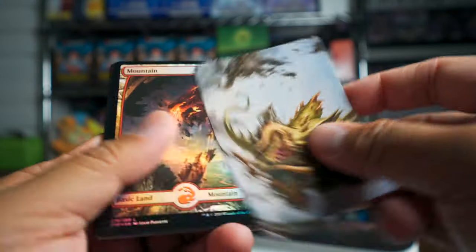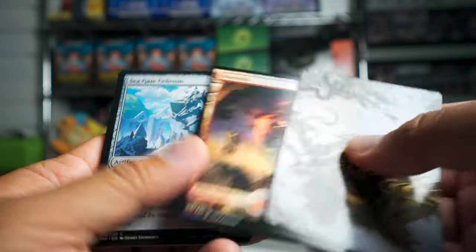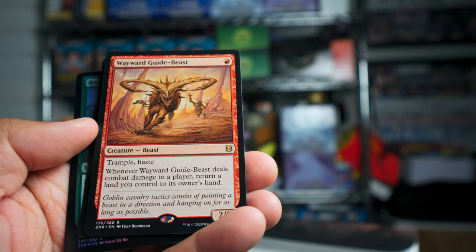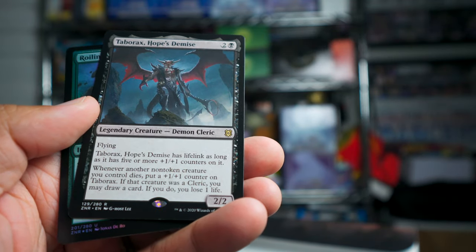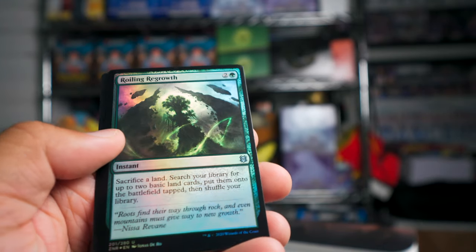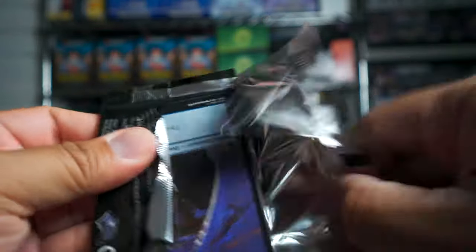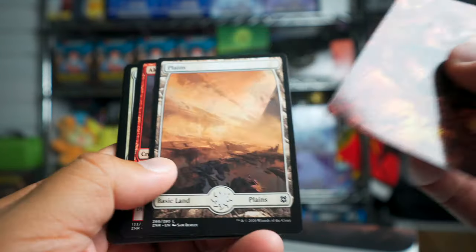Ooh, kind of scary looking art. We got a foil mountain — nice. Here's a rare Wayward Guide-Beast. Another rare — Tabarrax Hope's Demise — and a Roiling Regrowth foil. Still no mythics, so I'm a little like, where are the mythic cards?